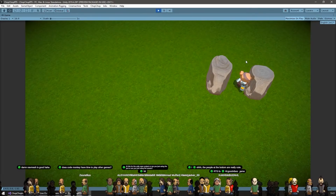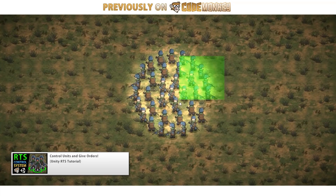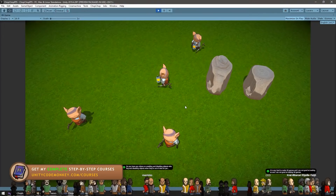Since this is an RTS, one of the main things is the controls. I need to be able to select a single or multiple units and give some orders. I covered this topic in detail in another video. Here I just reused pretty much the exact same code from that video — I just had to adapt it slightly to make it work with 3D. At this point I could select any units I want and even make a selection area to select multiple at once.